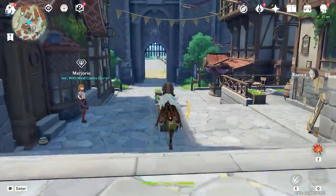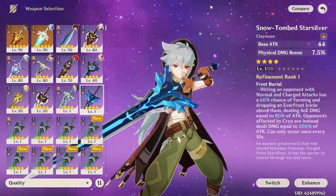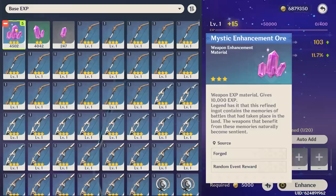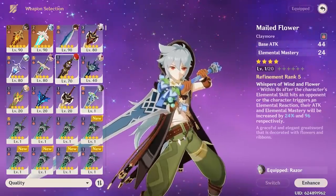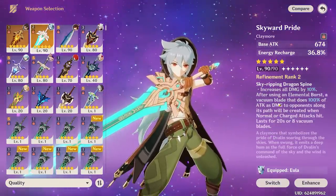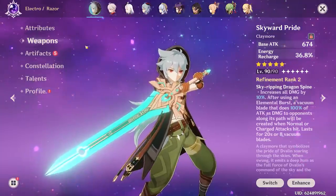Next we have to find a good weapon for Razor. I have a lot of weapons on my account but not a lot of physical-based ones. I was thinking about the Snow-Tombed Starsilver since it has physical damage bonus, but I can't grind those materials today. So instead we're gonna use the Skyward Pride — this is an all-around good weapon for him. The Vacuum Blade bonus damage actually scales off physical damage, making it really good for Razor and all physical characters. It's R2, plus level 90, so this should be doing big damage.